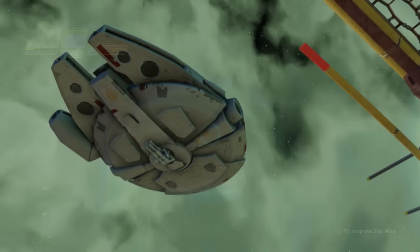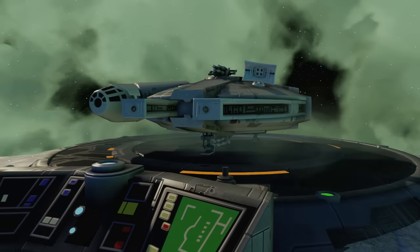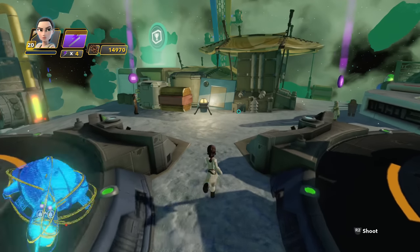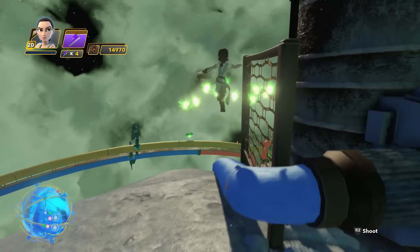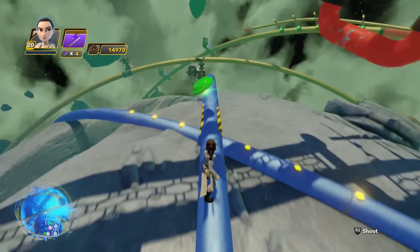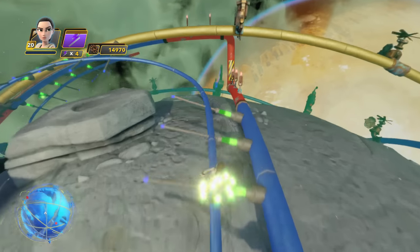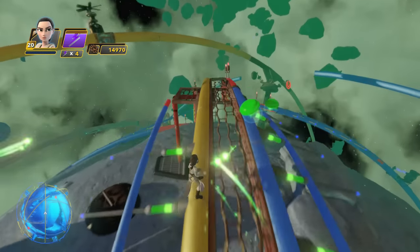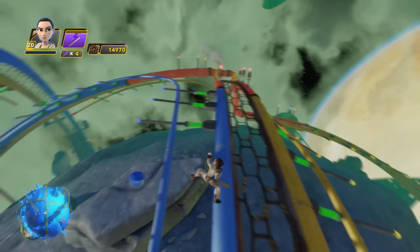The third hologame level can be found on Jakku's moon and this is the hardest hologame level to collect in my opinion in the entire game. Off the spawn you're going to want to jump onto this rail to the right. The rule of thumb is you're always moving up to the next level, so you're going to have to jump across whenever you see green lights — that is your cue to jump over to the next pipe.